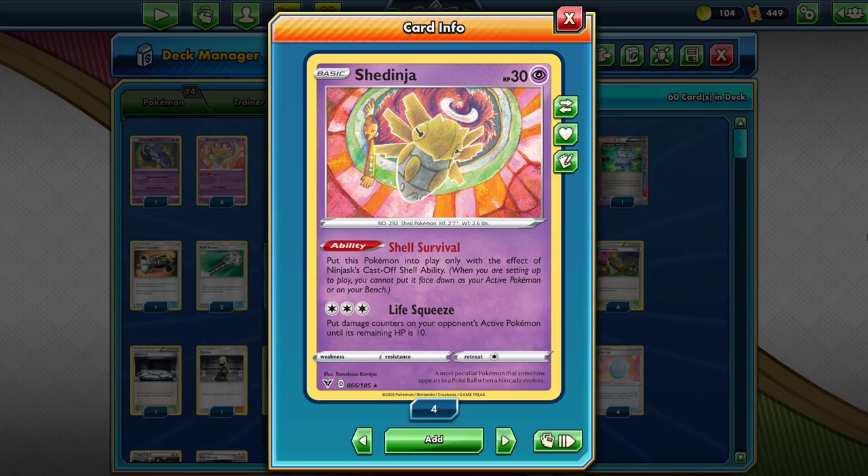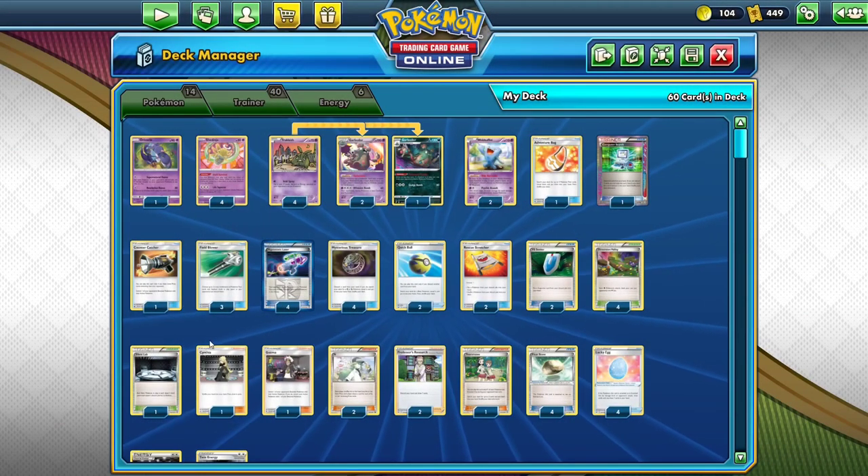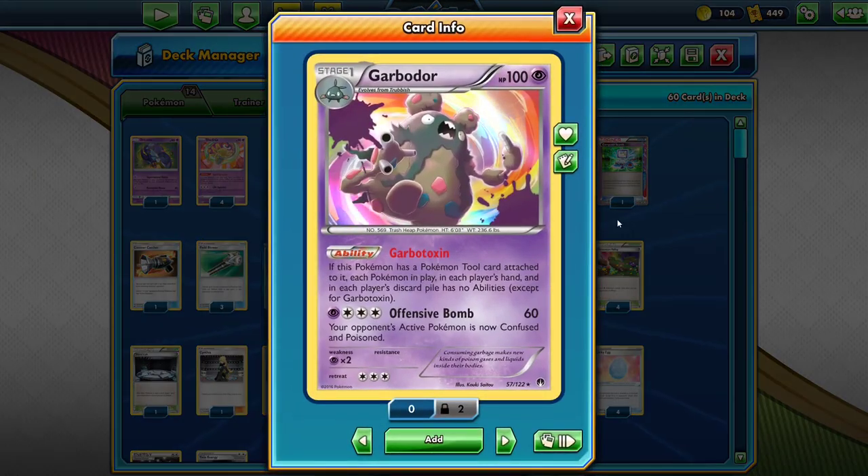It's a basic Pokemon and that might seem a little weird, but its ability Shell Survival says put this Pokemon into play only with the effect of Ninjask's Cast-Off Shell ability. If you try to build a deck just with Shedinja, you can't, because you cannot put this face down as your active Pokemon. So it's a basic, but it's not a basic — it's a little bit weird. That is why you play things like Silent Lab and Garbotoxin Garbodor, which shuts off that ability.